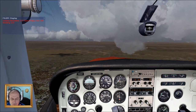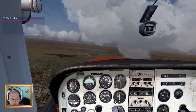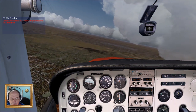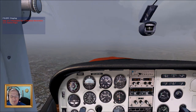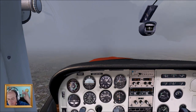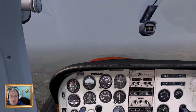Cessna November 172 Sierra Papa, turn left heading 210. Left 210, November 172 Sierra Papa. Cessna November 172 Sierra Papa, descend to 500. 500? Out of 3,400, November 172 Sierra Papa. Yeah, I don't think I'm going to go that low — the land is sitting at like 700. So no, we're not going to go to 500.